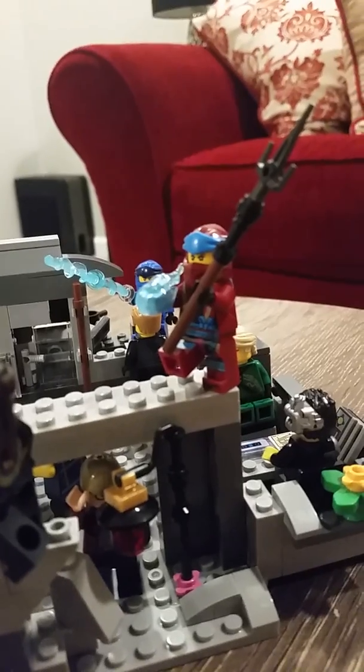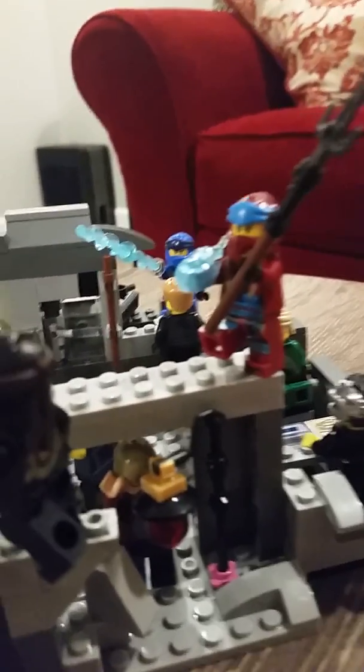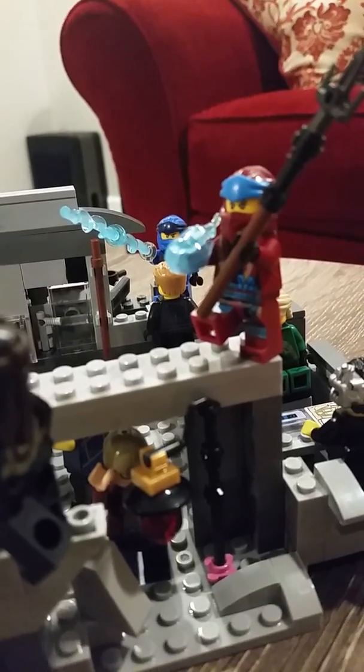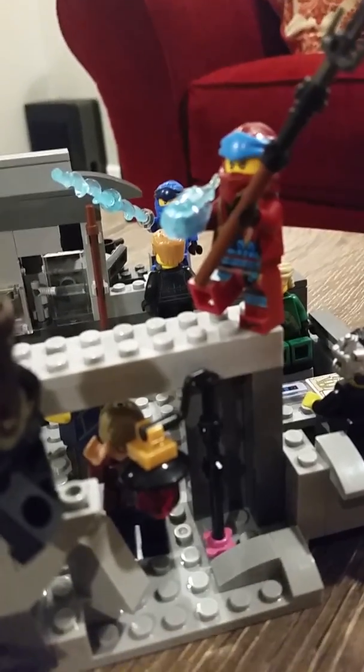And then we have Nya here with her little pitchfork or whatever you like to call it. One hand has her water element. And then Garmadon has just a silver sword.